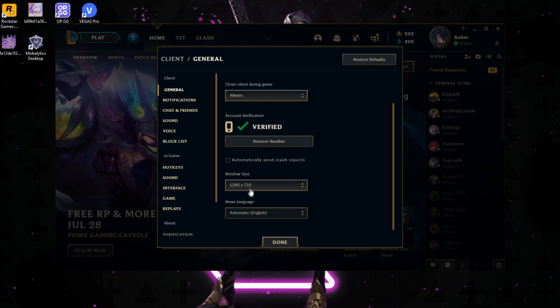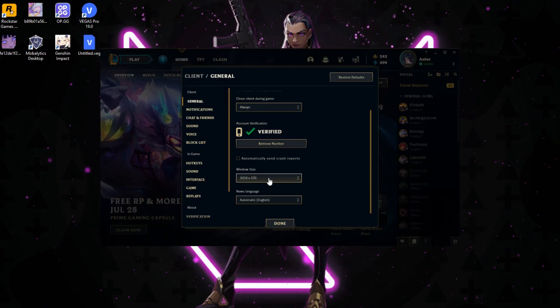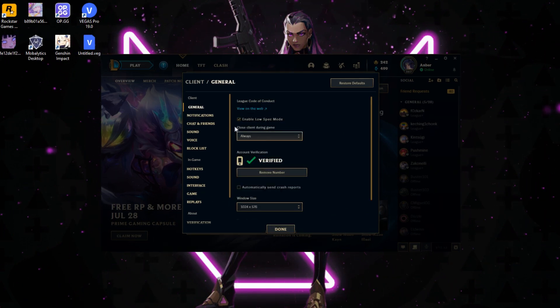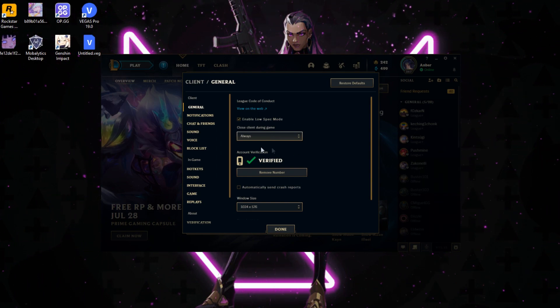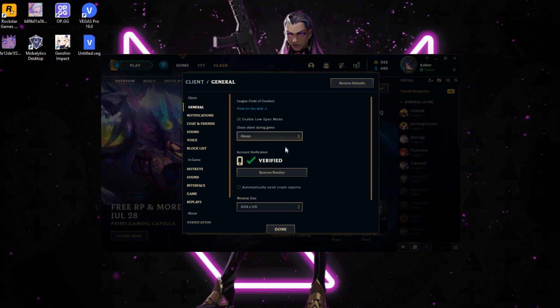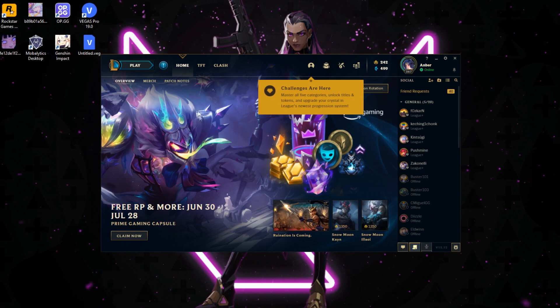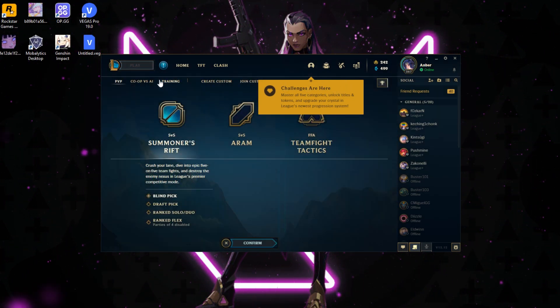So you want to put it on Always. For window size, make sure to put it on the lowest — your GPU won't have to work as hard. The only trade-off with the Close Client During Game option is that it will relaunch the client when the game is done, so it's going to be a bit laggy after the game, but your in-game performance will be a lot better. Click Done and let's jump into the practice tool to check out the in-game settings.